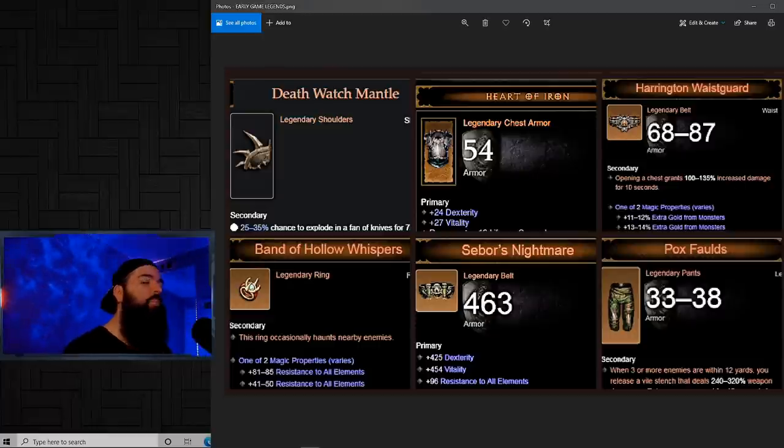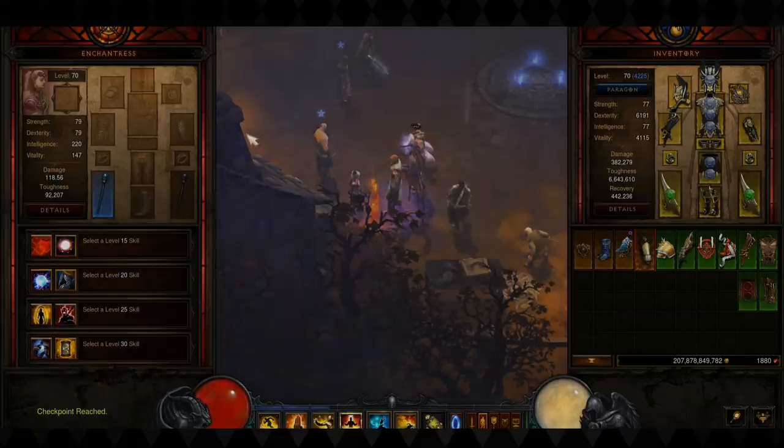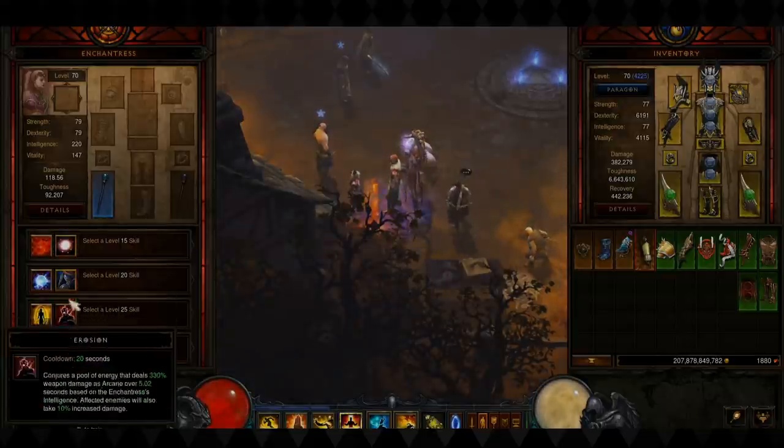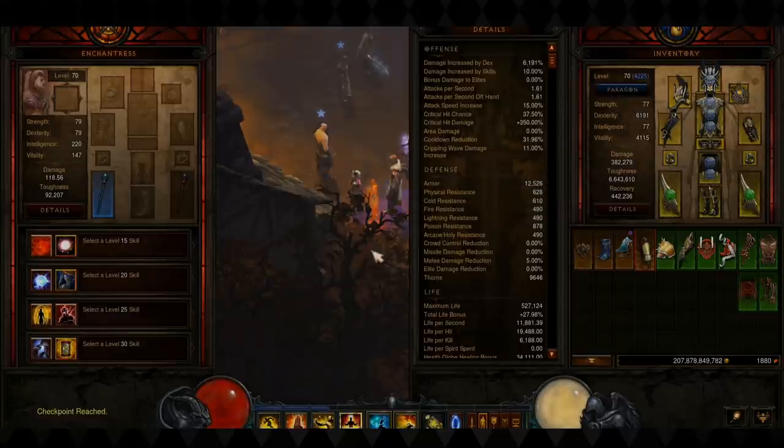Remember to keep an eye out for really good legendaries while leveling, as they have interesting multipliers that could carry you all the way from leveling to the GR 20 clear and beyond. For example, the Band of Hollow Whispers is like the Haunt spell for Witch Doctor — it just continuously haunts enemies, and on Torment 1 it takes elites to half health by itself. Also look for Death Watch Mantle, Heart of Iron, and similar items. If you don't have room on your character, give them to your follower — there's a new follower season to look out for. Followers can equip 13 items plus their relic for a total of 14, with all-new revamped abilities that affect your stats.